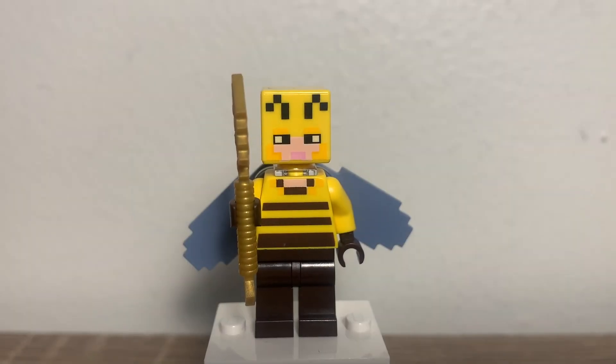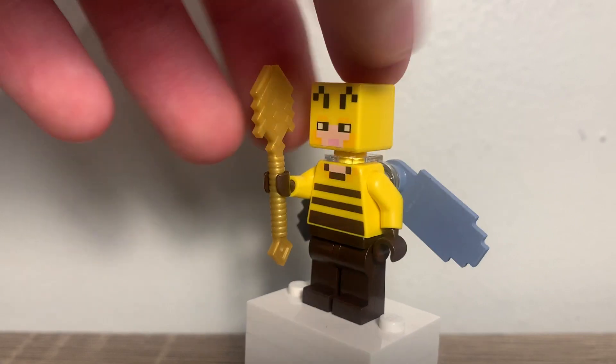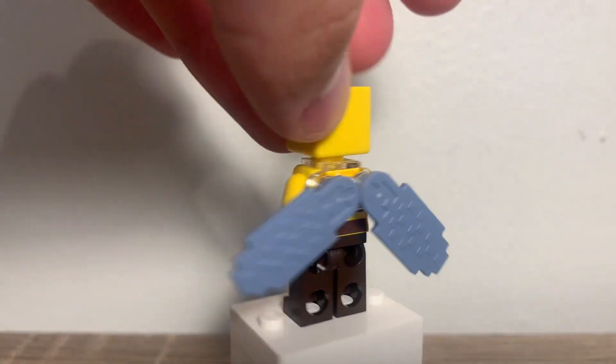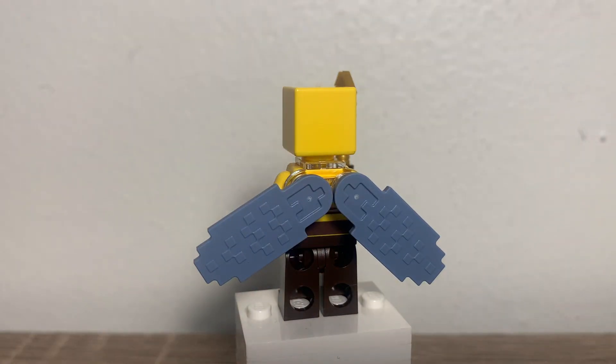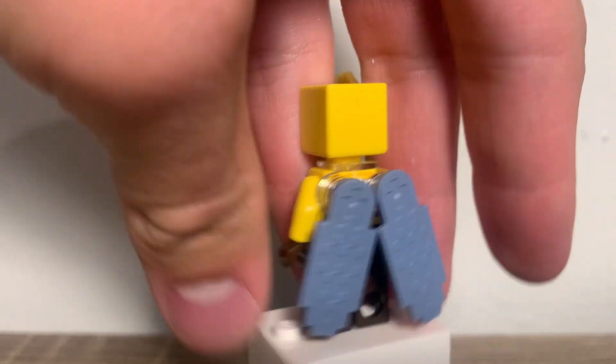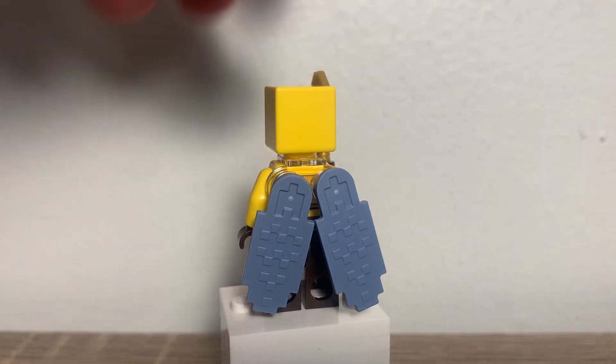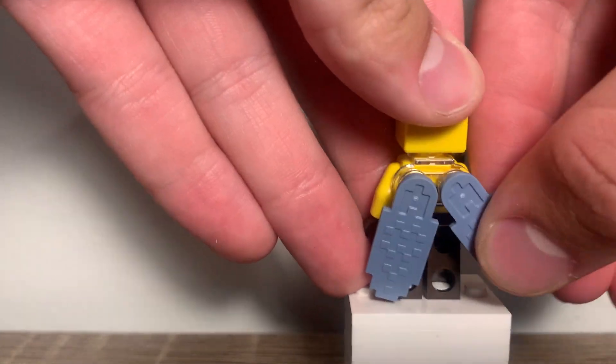Now let's take a look at the figures. Here's something cool about this set — this is the Beekeeper minifigure. Not only is this figure exclusive with this bee printing, but also they have the first appearance of Elytra — or Elytra, whatever you want to call it. But these are so cool, and they just are basically studs on the back, so you can articulate them however you want. We finally have Elytra in LEGO Minecraft, and they look awesome.